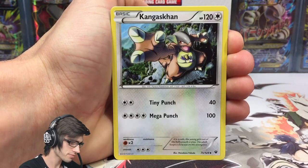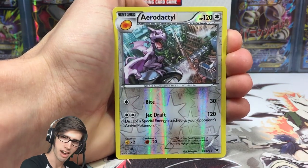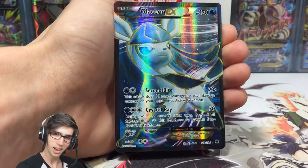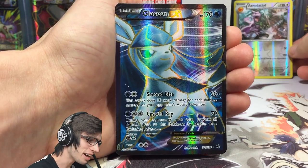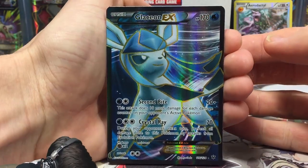We've got a Chinchino, Kangaskhan, a Duogion, a Reverse Rare Aerodactyl — pretty epic with Bite and Jet Draft — and the rare in the pack is... speak of the devil, we've got a Glaceon EX full art!